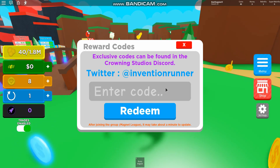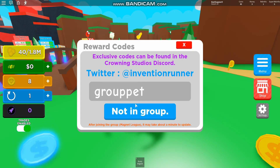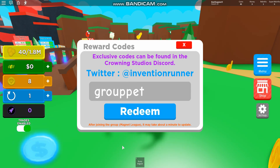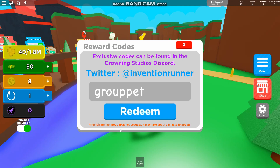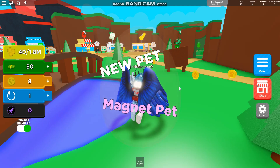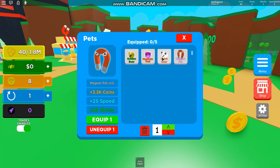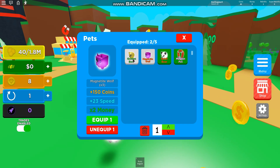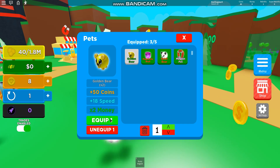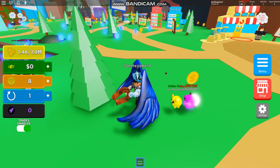If you go to the menu, you'll see the codes section. The first code is 'group' — and you do need to be in the Magnet League group for this one. Once you redeem it, you'll get a magnet pet. That is quite a nice pet — I've rebirthed, so it's been a while since I've played this game. The magnet pet is very OP, especially as a starter pet.